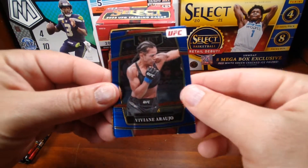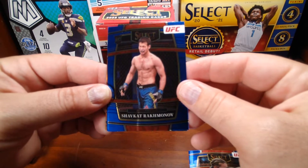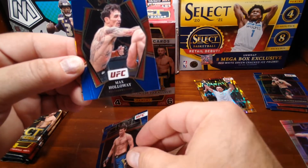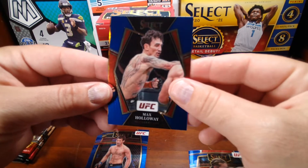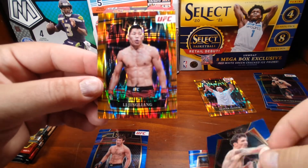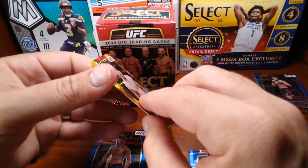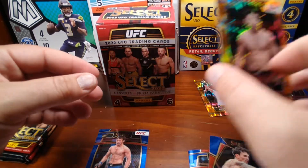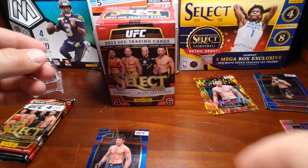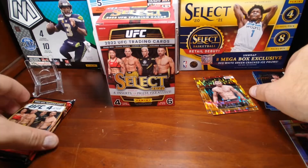Another shimmer in this one. There's a rookie of Shavkat Rakhmonov — I've heard of him. Max Holloway. The shimmer is a rookie — it's Lee. These all do have their levels just like football — concourse, premier, and so on. Most of them you're going to see are going to be concourse level.